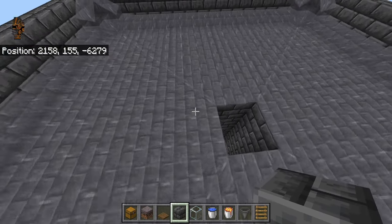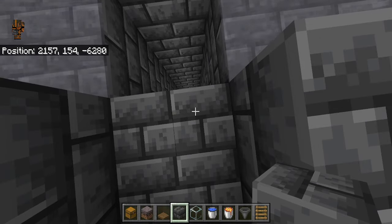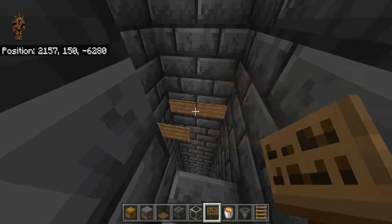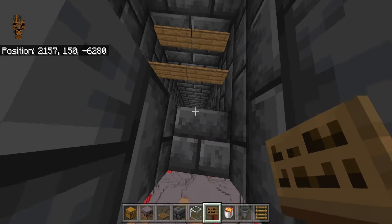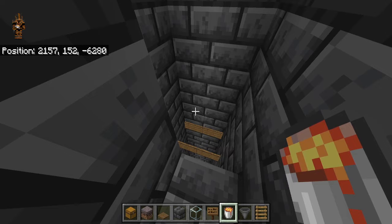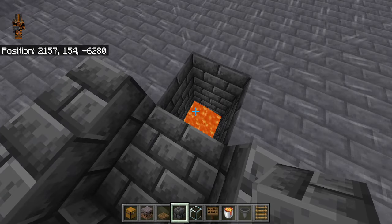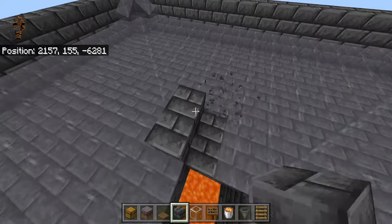Place two blocks here, two blocks here, and two blocks here to create a little dry spot. Then break 4 blocks down — 1, 2, 3, 4. Grab your signs and lava. Place two signs right here and two signs right here at the block level where you're standing, 4 blocks down. Then block back up and place your lava source in any one of the corners — just one lava bucket. If you want raw beef and leather, skip the lava; if you want cooked beef, place the lava.